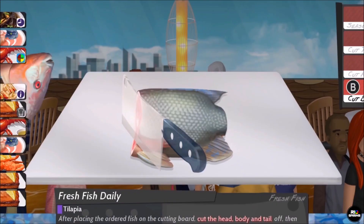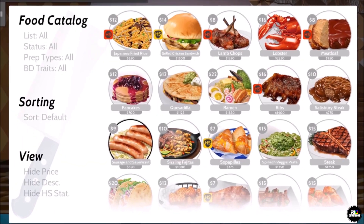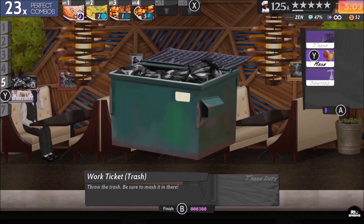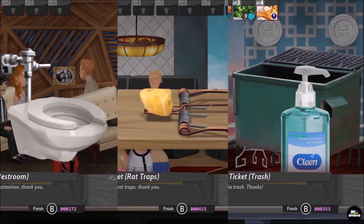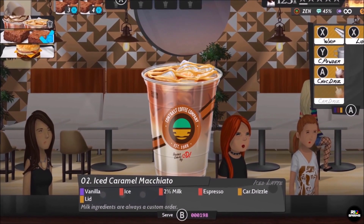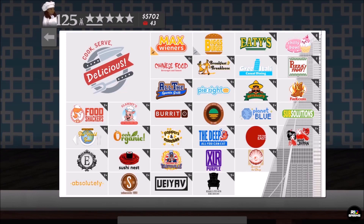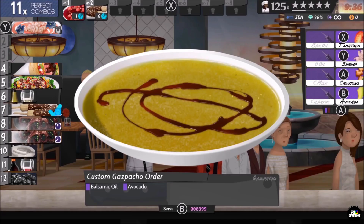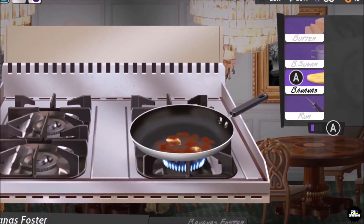Like most sims of this type, you have hungry customers pouring in making specific demands from items on your menu, and it's up to you to get the order right and, more importantly, to get it out on time. This is a more intricate and hectic experience than Overcooked 2, since you're not actually moving your character from one station to another but instead have many more steps to carry out before an order can be delivered.